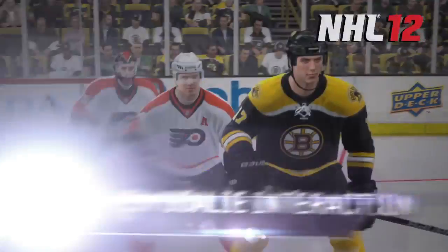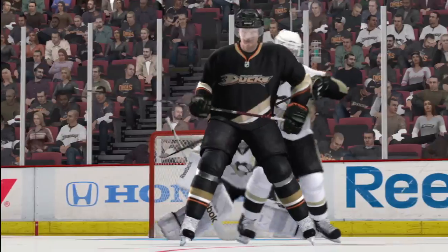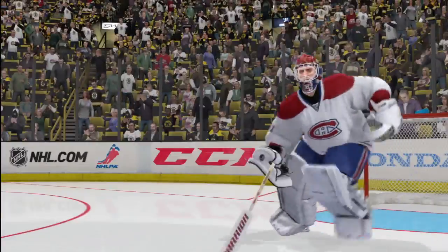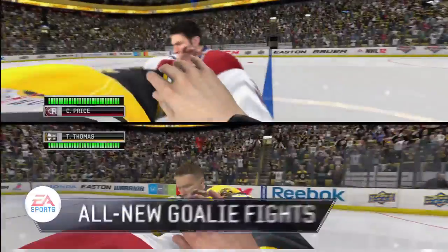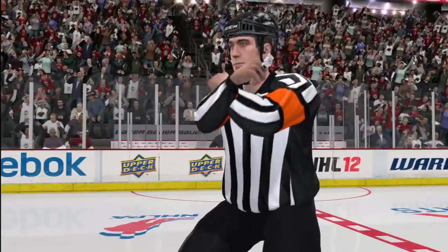In NHL 12, the action in the crease has changed forever. Goalies have truly come to life. Screen them, bump them, and collide with them. Don't push them around, as goalies are now allowed to fight. However, don't bump the goalie too much or you'll be sent to the penalty box.